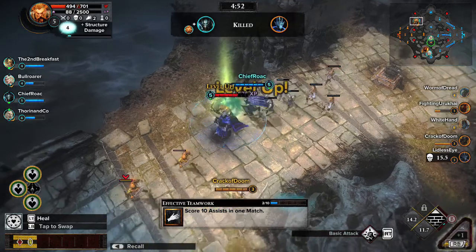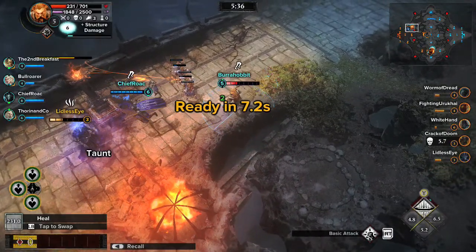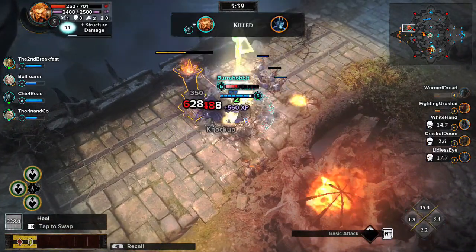When Guardians reach level 5, their ultimate abilities unlock. Achieving this before other Guardians makes for a significant advantage in battle.